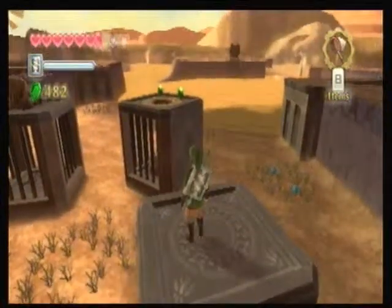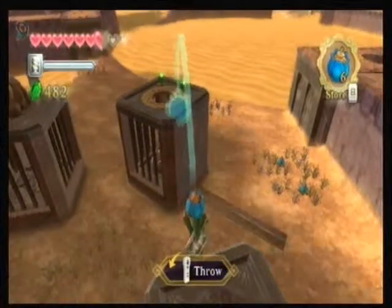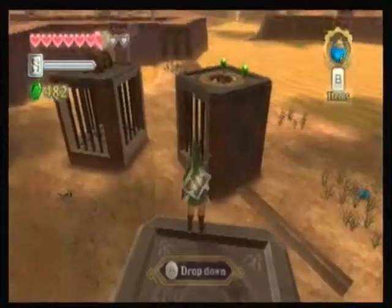You just want to jump over this cage right here and take out your bombs. You want to scoot a little bit to the edge — I think that should do, because it'll roll a little bit, so it should be fine. Yes!